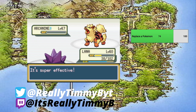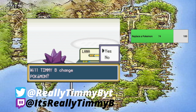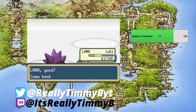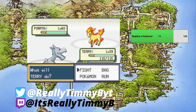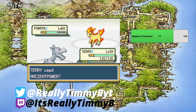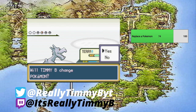His next Pokemon is Ponyta. Let's give Terry some battle time — Terry just got named, thank you again Squidman. Ancient Power is super effective against Fire-type, so it goes down in one hit. We're super fast. And we'll leave Terry out for his final Pokemon, which is a Rapidash.